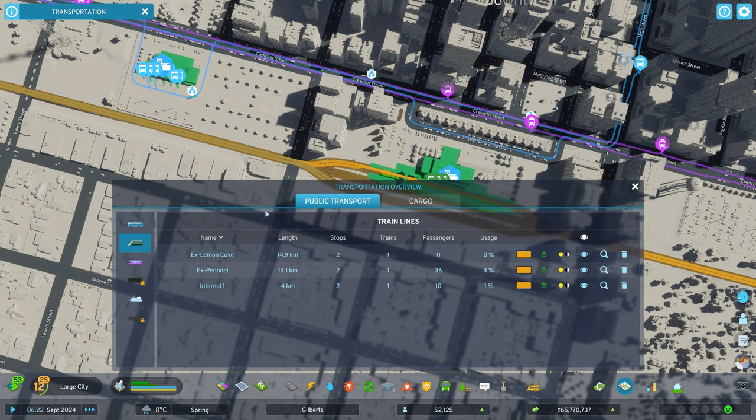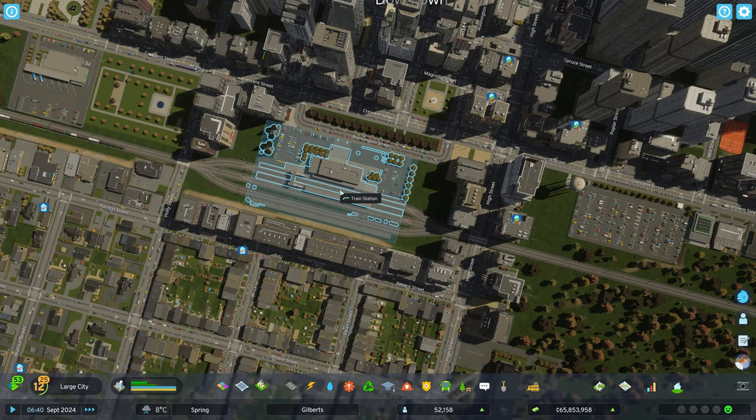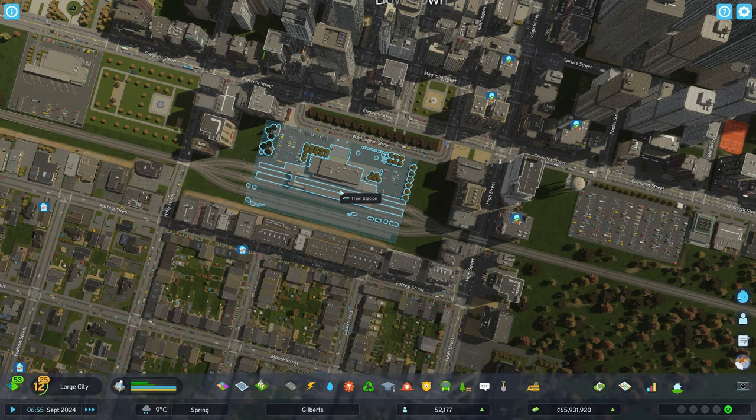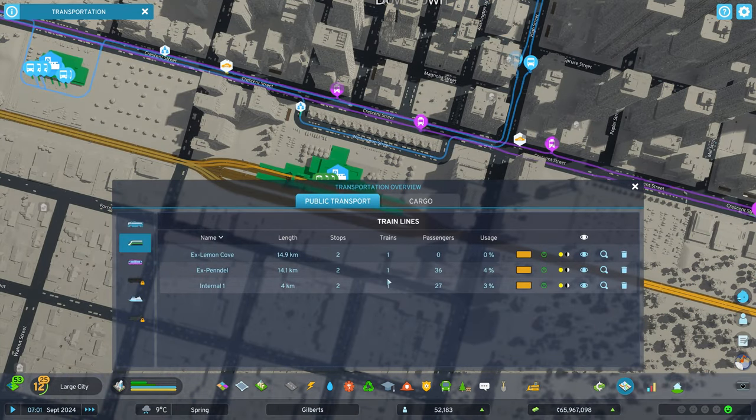I've already done that for two of them. If you go to Transportation Overview you can see the public transit and train lines — I have three of them. EPS is external, and I've got one internal going as well. You can see they're in use a little bit, not very much yet since the city is still pretty small. In Cities Skylines 1, if you built a train station and connected it to an external connection it would automatically have external trains coming and going — that's not how it works in Cities Skylines 2. Here you have to manually create the line, but that does mean you have control over how many trains are running.